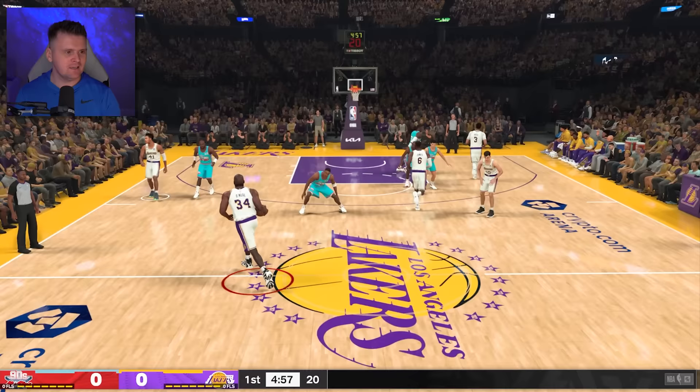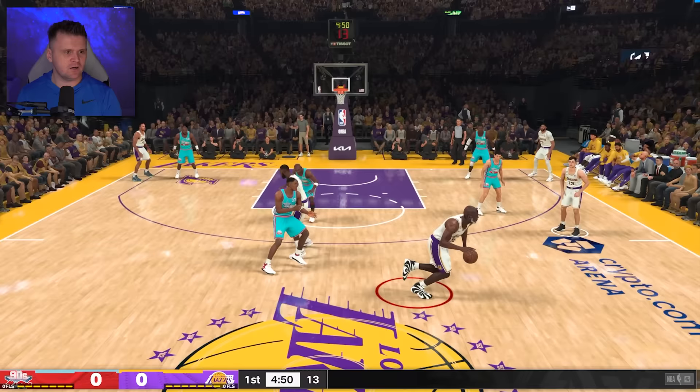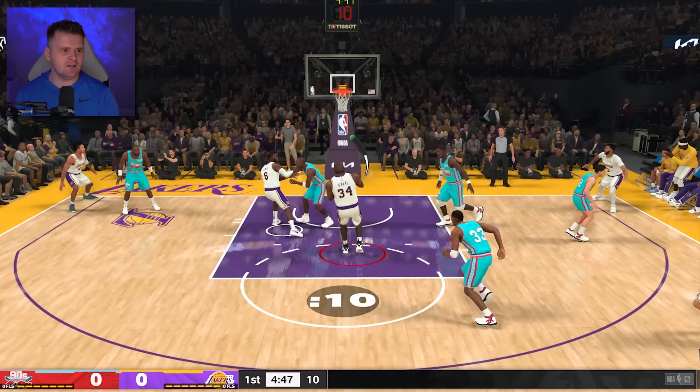Here we go, first attempt. He can move — he's actually super quick, he's got Curry's slide. Solid screen right there from LeBron. Come around — can we dunk this? We just got blocked by Hakeem. Holy smokes.